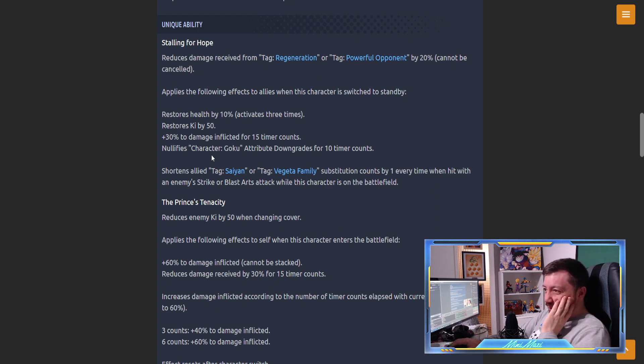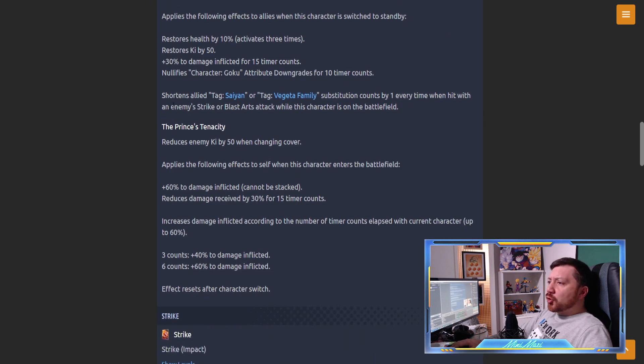Apply the following effects to allies when this character is switched to standby: restore health by 10% - activate three times - restore Ki by 50 - that's huge - plus 30% damage inflicted for 50 time counts, wow! Nullifies Goku attribute downgrades for 10 time counts. So he's got extra support for Goku - meant to be run on Saiyan more than Vegeta Family. Health, 50 Ki, 30% damage - even better than the purple Vegeta.